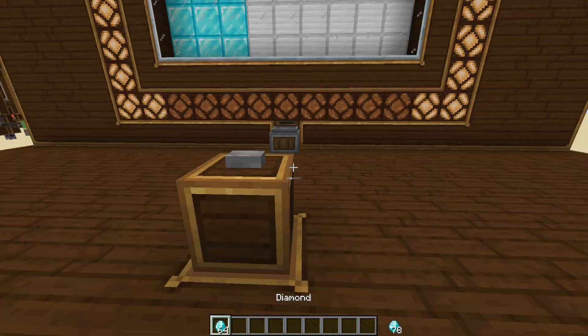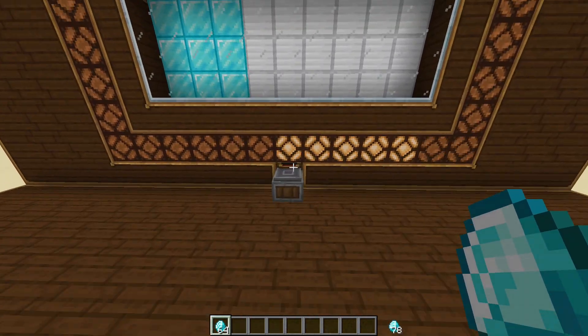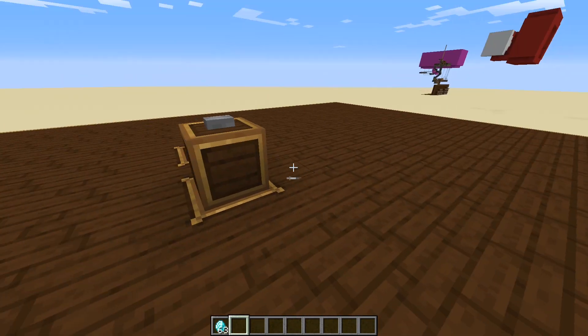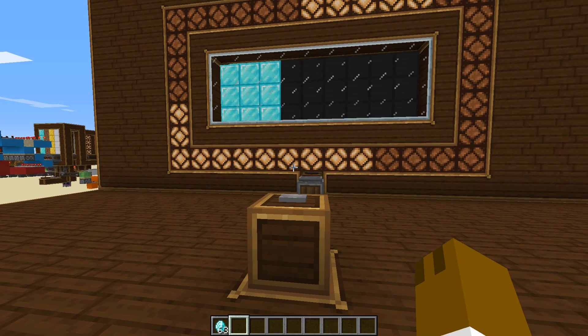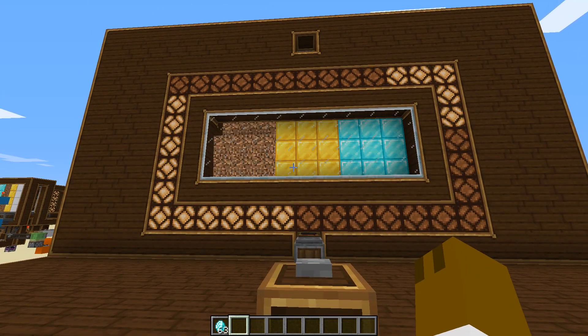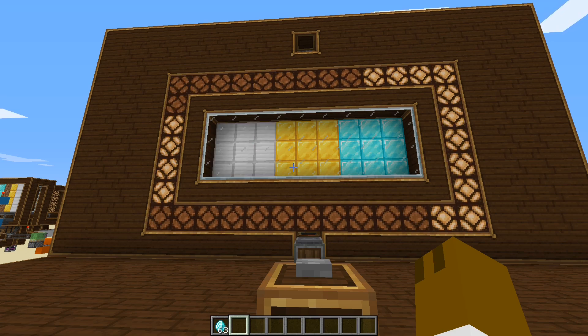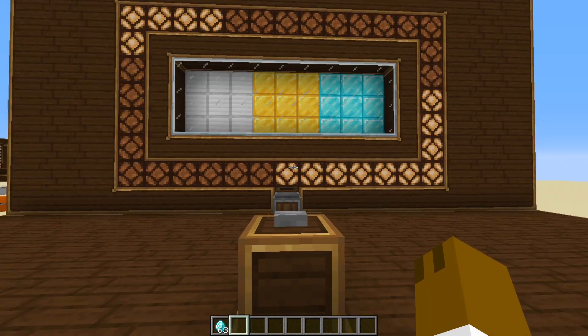So let me demonstrate by entering one diamond. So as you can see, the redstone lamp is off. But if I put one diamond on here, it turns on, meaning I have a credit. And if I click this button, it'll start to spin. And then you hear those clicking sounds — it's spinning around, just simulating. And I didn't win anything. Sad.